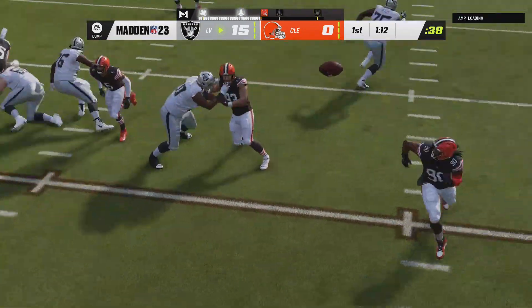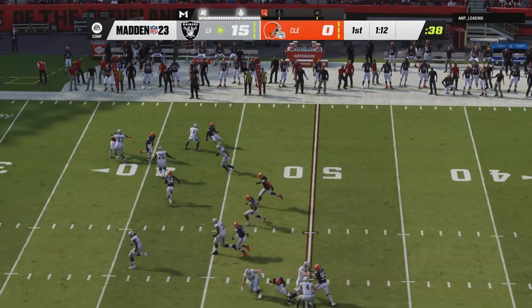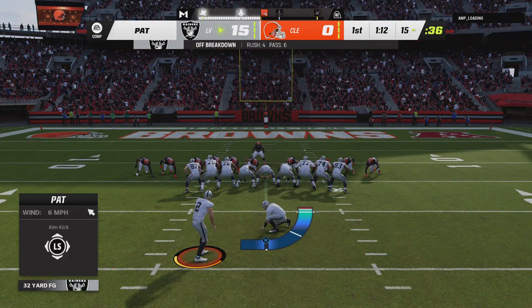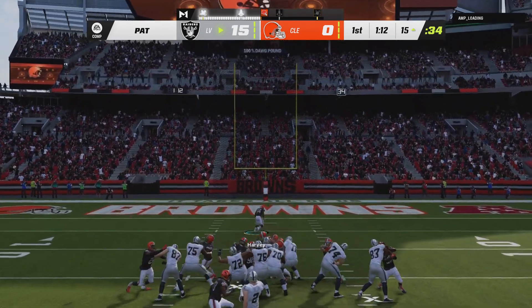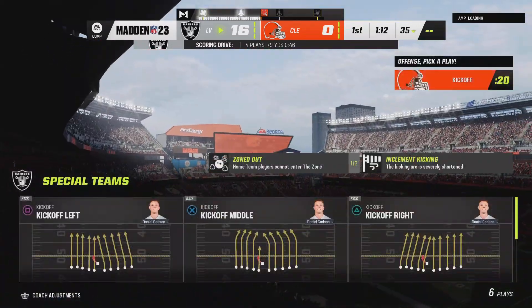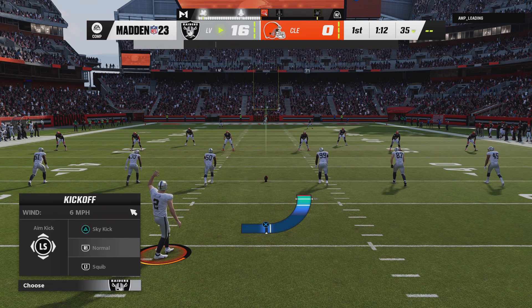This is where quarterbacks' passing numbers sometimes get a little bit inflated because this is a short little pass but it goes for big yardage. That should serve as a big warning to this defense — they know now they have to stick close to these receivers because they have the ability to break games wide open after the catch, and that one wound up in the end zone. You can see the distance traveled after the catch on the next-gen stats.